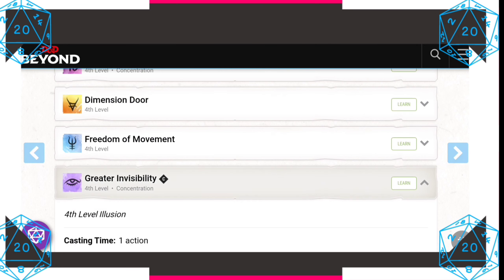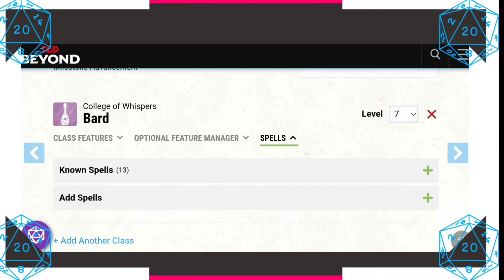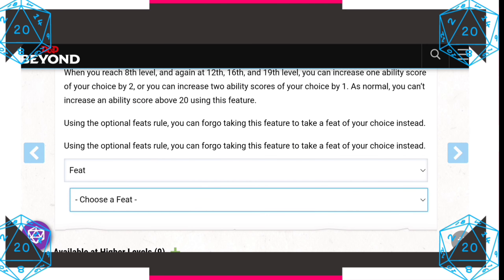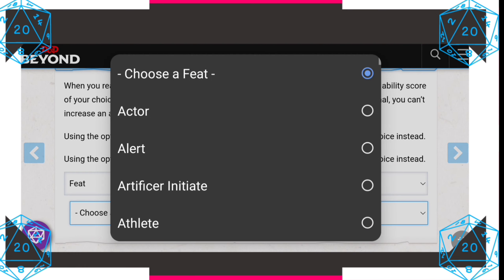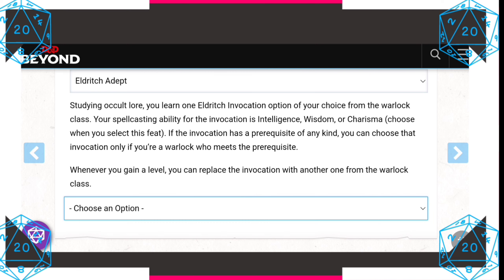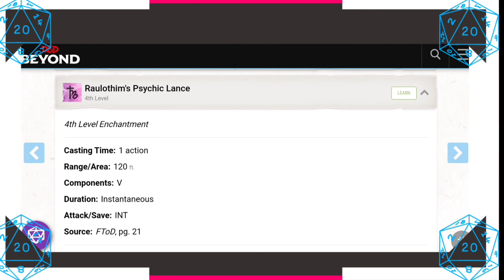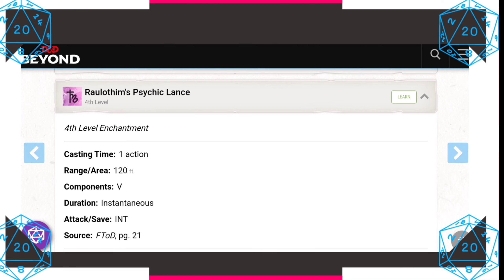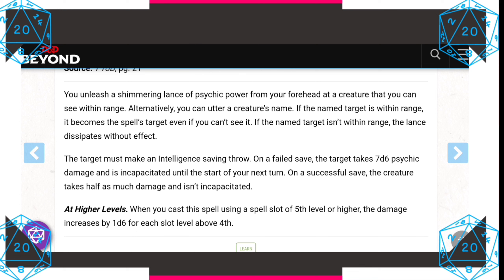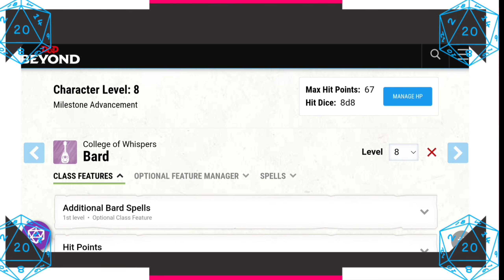At seventh level, we gain fourth level spells and we're picking up Greater Invisibility. At eighth level, we're picking up a feat — Eldritch Adept — which allows us to pick one of the warlock invocations. In this case, we'll pick Eyes of the Runekeeper, which basically allows us to read all writing. That's the archaeologist's dream. As for spells, I'm picking up one from Fizban's Treasury of Dragons that adds to our psychic damage theme — a shimmering lance of psychic power from your forehead. Bards don't get a lot of damage options, so this is awesome.